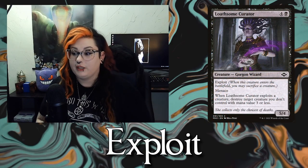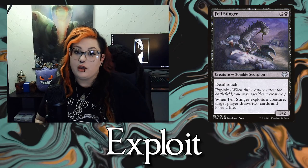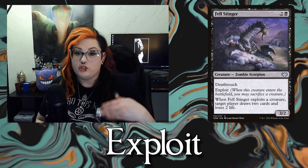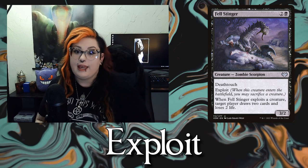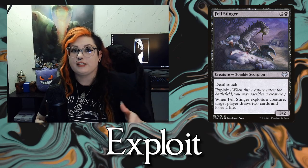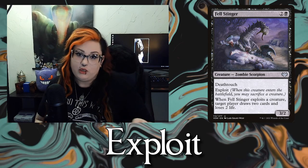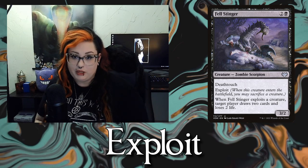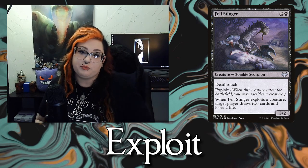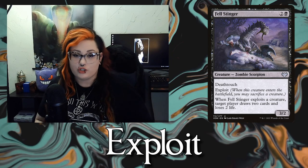The next ability is called Exploit. I play a card with this a lot in Arena called Fell Stinger. When the creature with Exploit enters the battlefield, you may sacrifice a creature, and when you do, there's usually some sort of benefit. For Fell Stinger, if you choose to exploit another creature by sacrificing it, you get to lose two life and draw two cards.